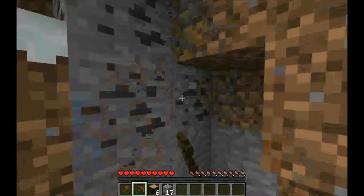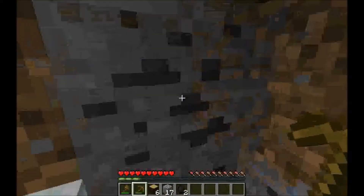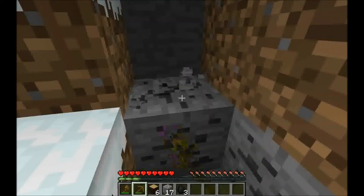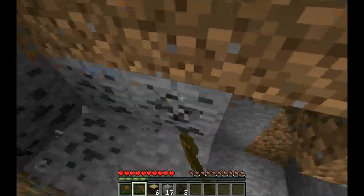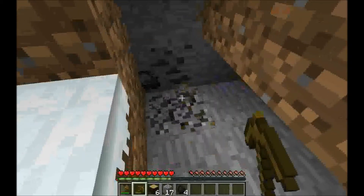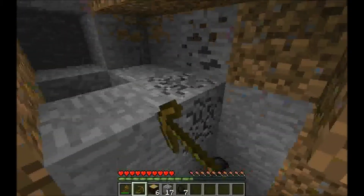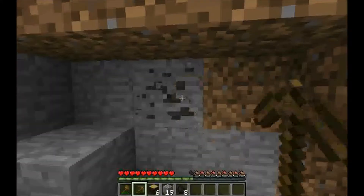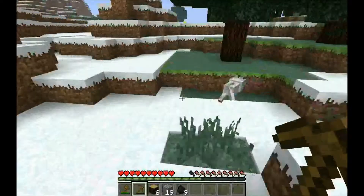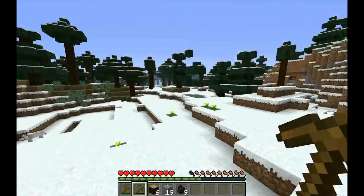You can use a wood pickaxe to mine coal. Those little orbs are experience points, and as you can see my experience points will fill up. Whenever you get enough, if you have diamonds, obsidian, and a book, you can make an enchanting table. You can use your points to get enchants for your tools — like sharpness for your sword to make it more powerful, or efficiency for your pickaxe to make it mine faster. There's tons of cool stuff, but the only catch is that you need to have diamonds.